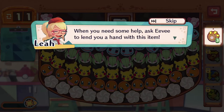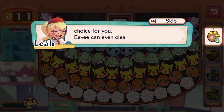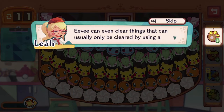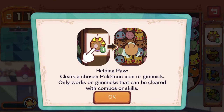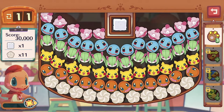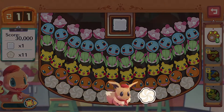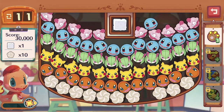When you need some help, ask Eevee to lend you a hand with this item — Eevee will clear one thing of your choice. Wow, really? Eevee can clear things that can usually only be cleared by using a skill. So we can use that to clear the whipped cream straight away? There's also a sugar cube surrounded by a barrier that we cannot touch. What?! It only clears one?! I should've just used that on the sugar cube — that's such a waste!